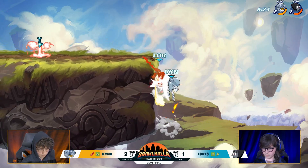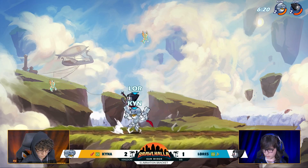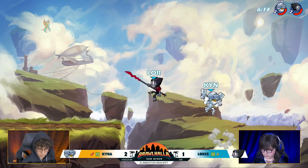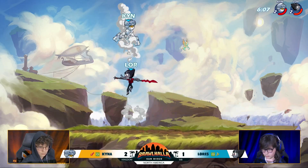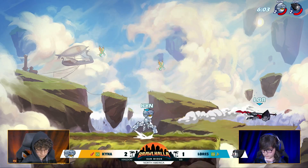As Kaina hits the down sig, Lorez has some movement, gets above Kaina. D-Light into the side air — didn't try to risk anything because he knew the dodge wasn't burned, so he couldn't get the double D-Light for free. I like that weapon toss there, just trying to keep some pressure going. Lorez knows he needs to win this one, goes for a big side sig read there.